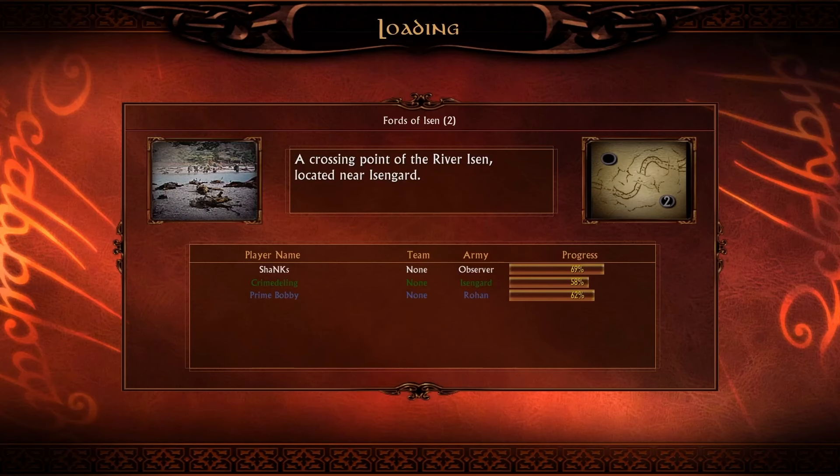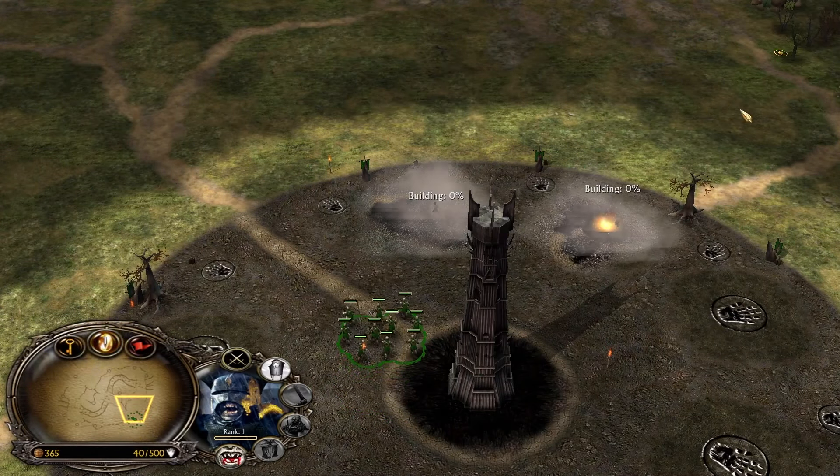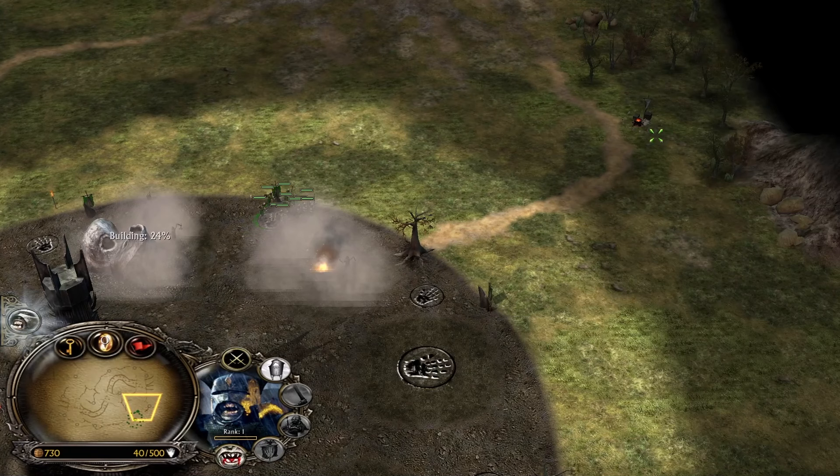Hello guys and welcome to a new video. This time we are doing something different - I will cast and review my gameplay. I recently participated in Shanks Tournament, Ranger Tournament, and I used a smurf account named Crime the Link. This is the first game between me and Prime Bobby, Isengard against Rohan.